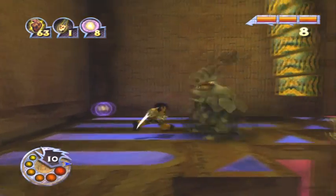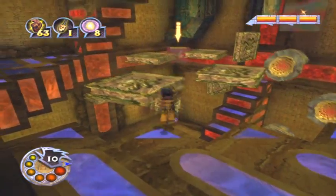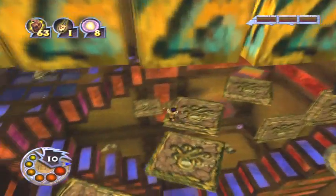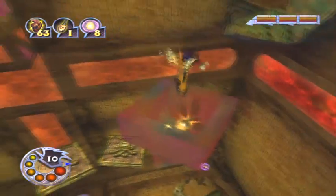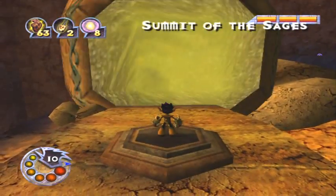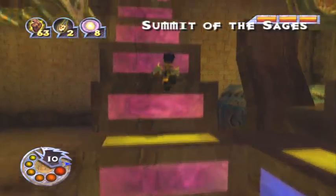Yeah, every side has a different type of enemy. So this one's kind of a pain because of these stupid guys. Yellow side. Oh yeah, one of these is just full of skinkses — or no, not skinkses, but those little hobble trots.